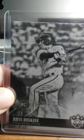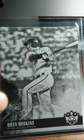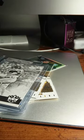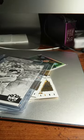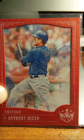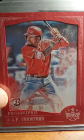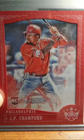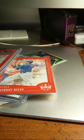Rhys Hoskins with the Philadelphia Phillies — this is a rookie card, I believe it's a black and white parallel. I bought a hobby box — you've probably already seen these. Anthony Rizzo, Chicago, red border. And then I've got a JP Crawford, Philadelphia Phillies, red border — that's a cool card.